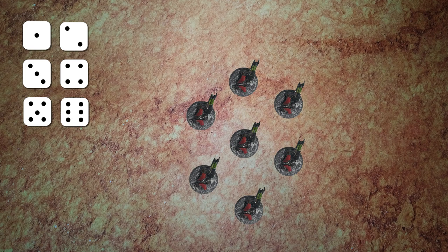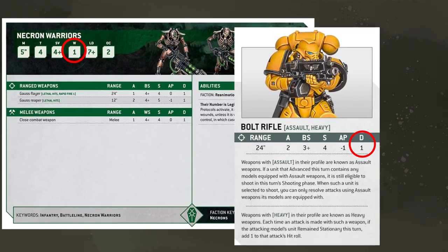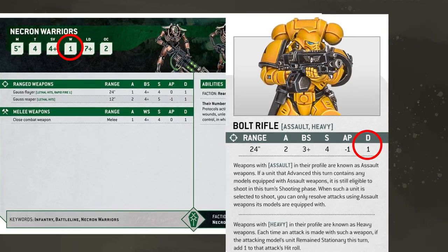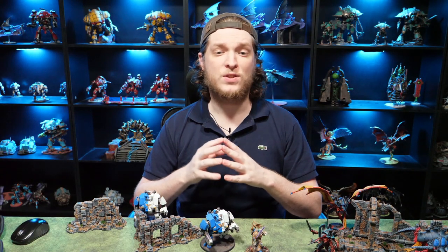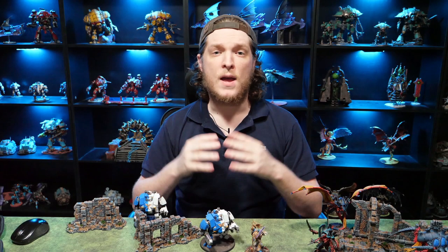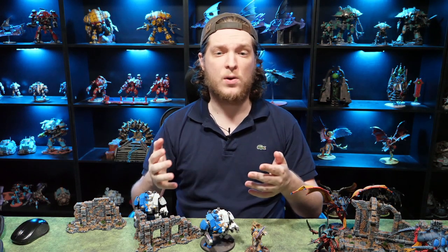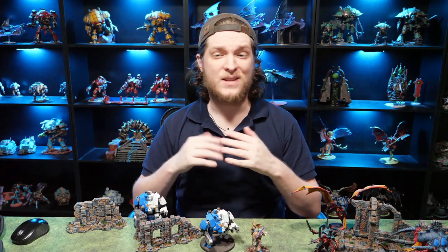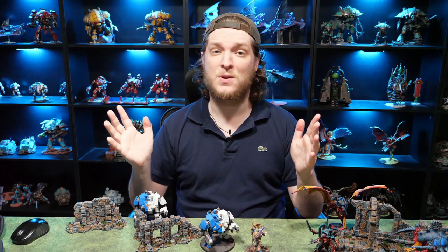Now let's look at a failed save — it's time for the final stage of the attack sequence: allocating damage. When a save is failed, a model will take damage equal to the damage characteristic of that weapon. For each point of damage suffered, the model loses one wound. So if you fail a save to a two-damage weapon, the model that failed the save will lose two wounds. Once the model is reduced to zero wounds it has been slain — remove it from the battlefield. If the damage characteristic exceeds the wounds of the targeted model, that extra damage is lost. Once the model is slain, if there are more wounds to allocate, you'll pick a new model to take the saving throws. Keep repeating this attack sequence until the attacking unit has resolved all of its attacks or the targeted unit has been destroyed.